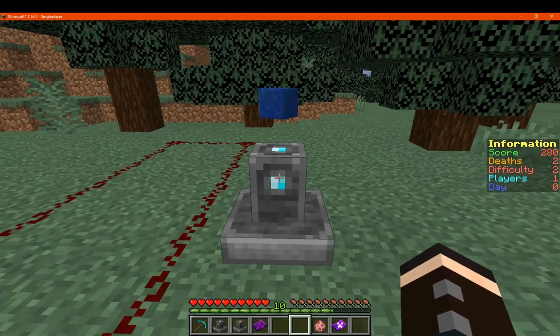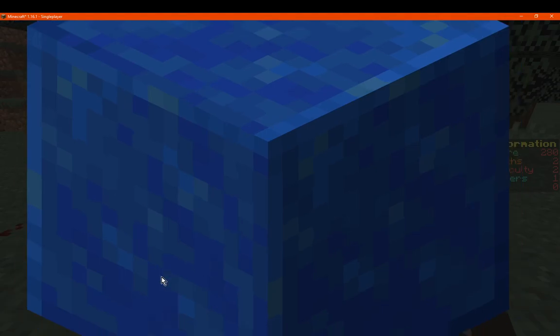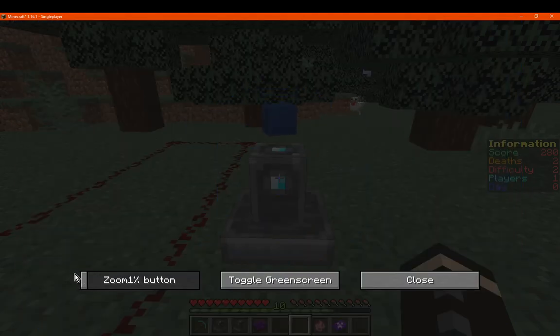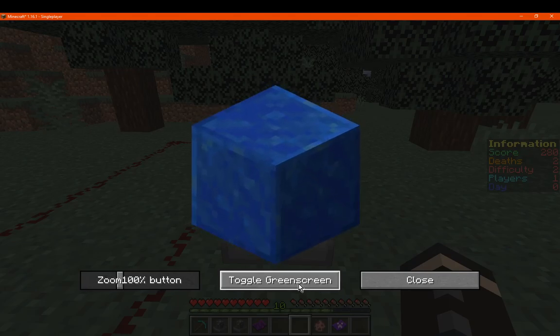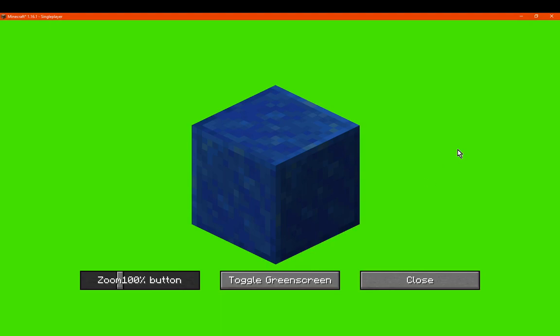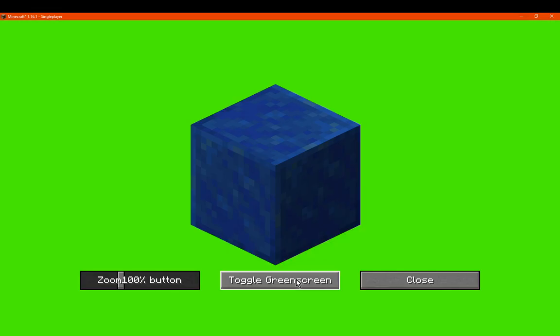If you want, you can pretty much just sneak and then click to get a look at the interface here. You can change the size of it — as small as possible or as large as possible. There's also a green screen option if you want, which is literally green and doesn't affect the outside of it, so that's good to know.